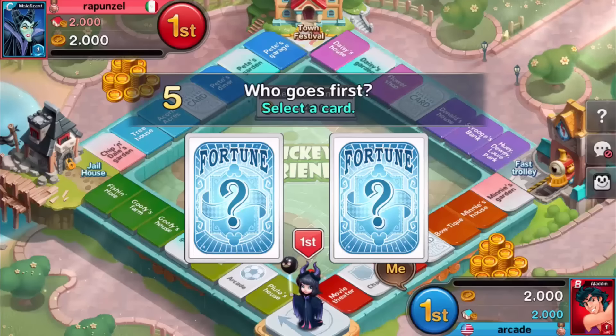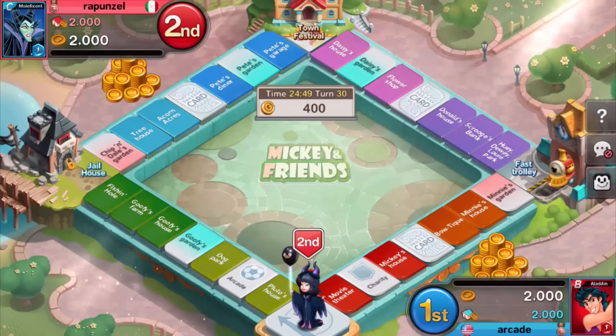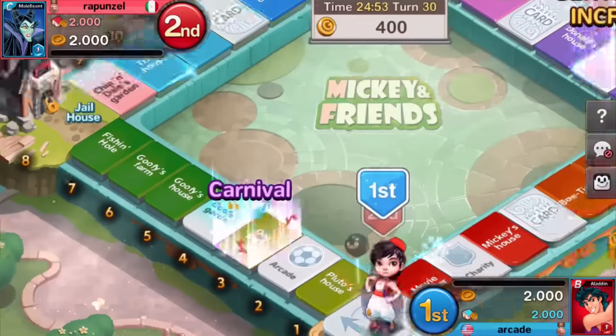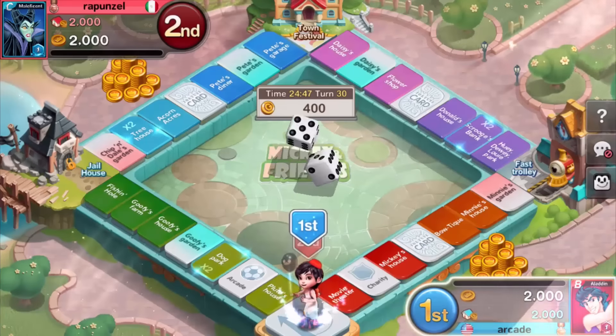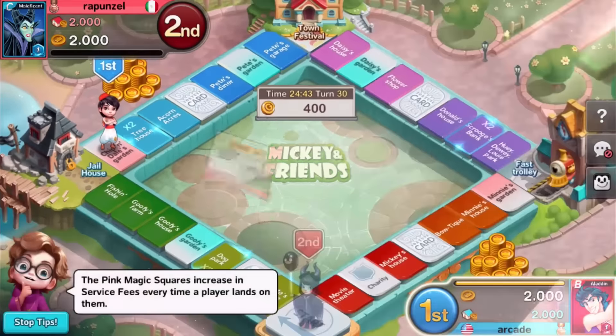So who goes first? You pick one of these cards — okay, so he's first. Wait, I'm first? We must have picked it at the same time. So let's see — boom, give me something good. Nine. Alright, I guess that's fine. At least we don't land on the jailhouse.